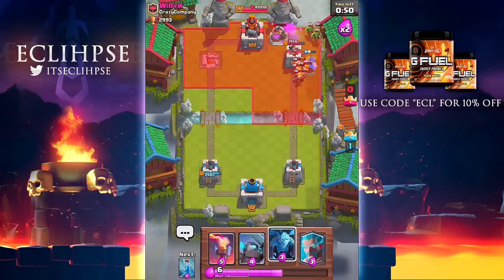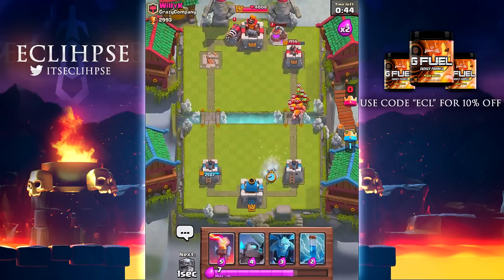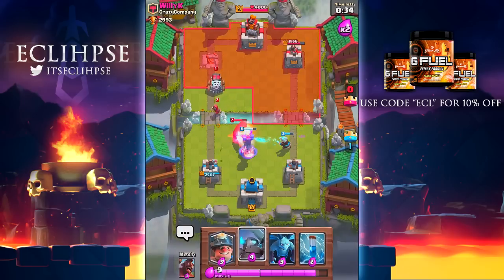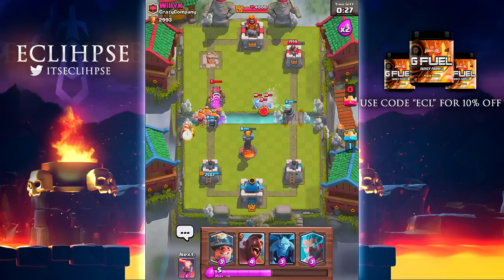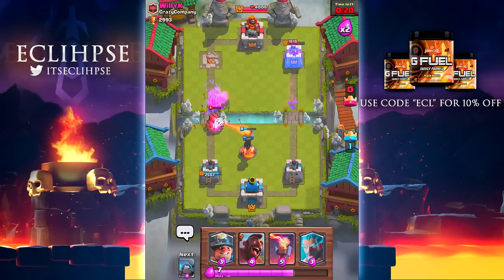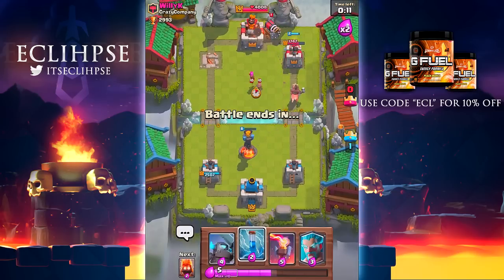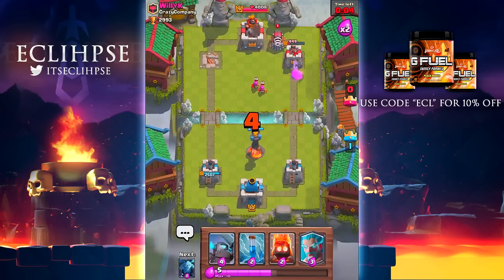The next card a lot of you requested was the dragon. I apologize for suggesting troops that are already in Clash of Clans, but I want to cover the most popular requests first. My initial thoughts on a dragon in Clash Royale is that it's overpowered — if the enemy places a dragon you're pretty much screwed. I imagine it would have more hit points than a Baby Dragon but fewer than a Lava Hound, making it an air tank that does splash damage. I really don't think this would be fun to deal with.